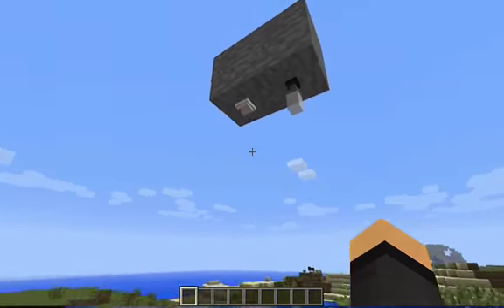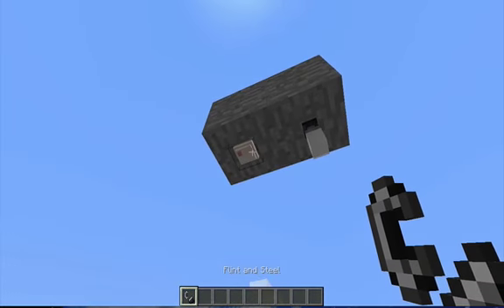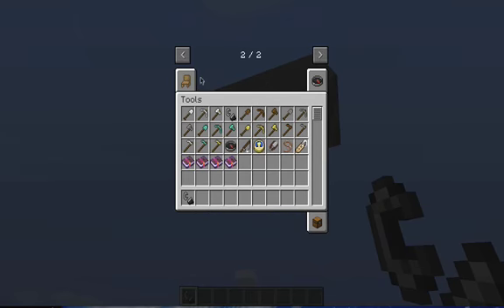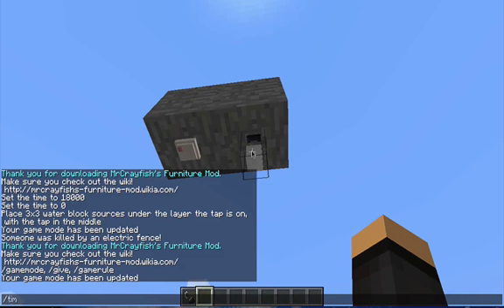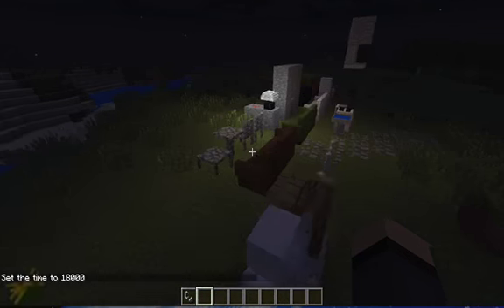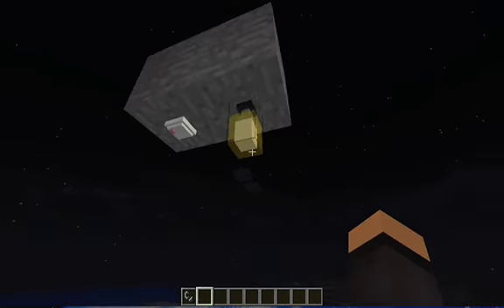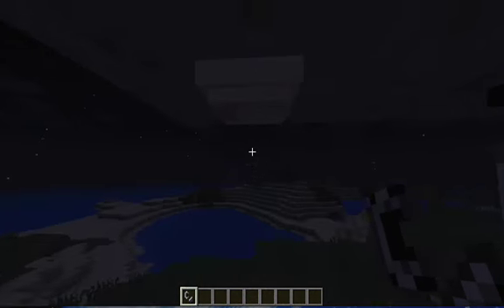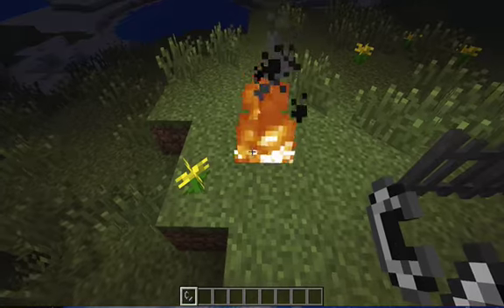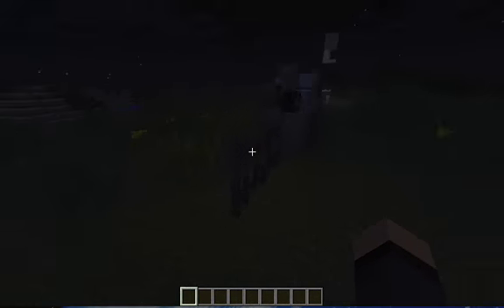I forgot to show a couple more items from the mod: a fire alarm and a ceiling lamp. The ceiling lamp — you just right-click it and it turns on, providing pretty good light. The fire alarm: if a fire starts, smoke will go off and then it will trigger the alarm. To turn it off, you right-click it rather than breaking it.